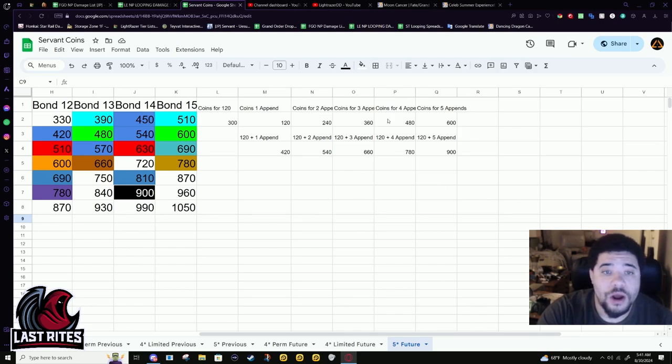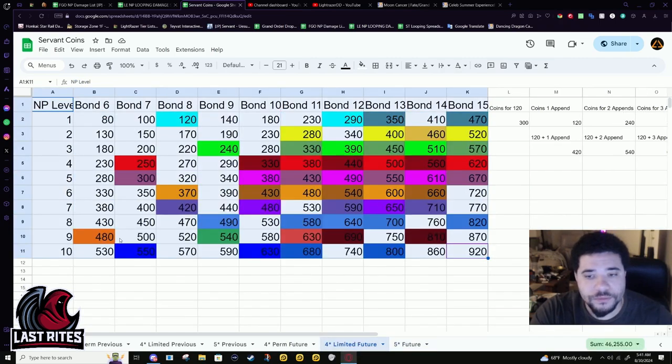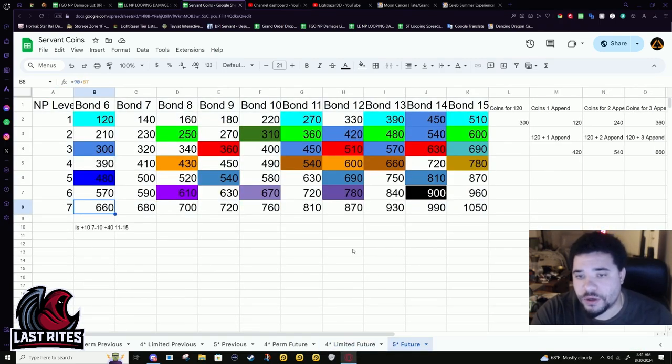Right now we still don't know beyond that. I decided to highlight break points I thought were important for most people. Like obviously if you keep summoning — go beyond seven copies for a five star, ten copies for a four star limited — you're eventually going to be able to max out the character. But the point of this is: do you need to summon for another character, do you need to spend money, or can you just wait over the course of a year if you really want the append? This is for if you want to save money and just unlock this stuff while you play the game.